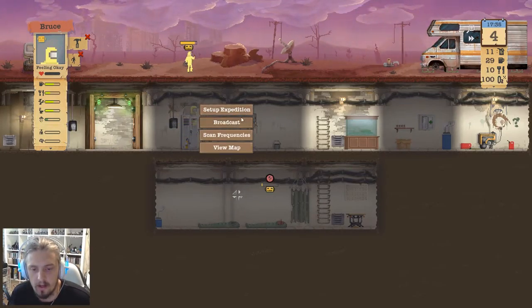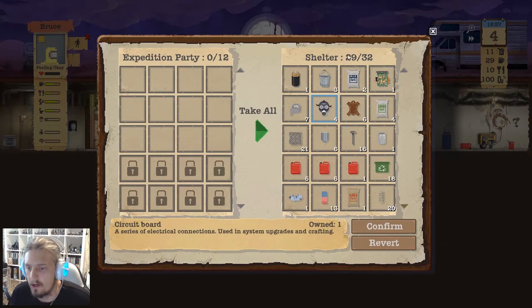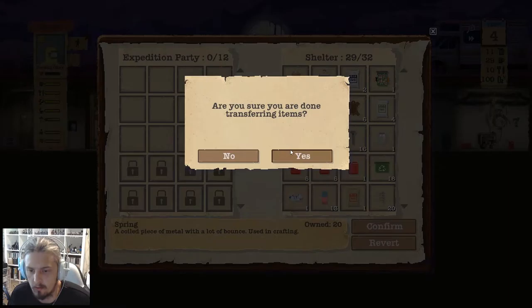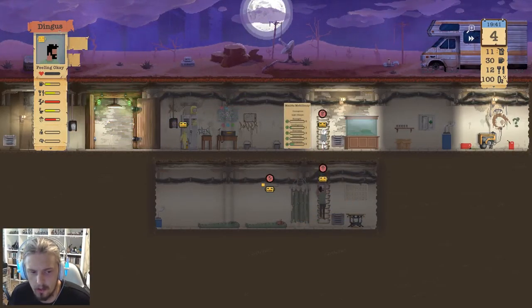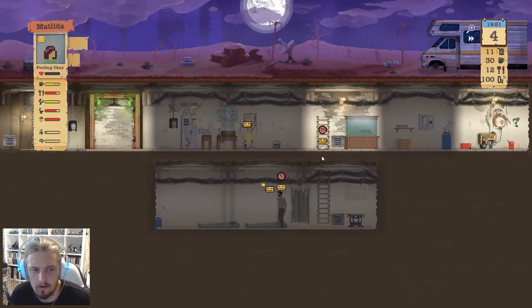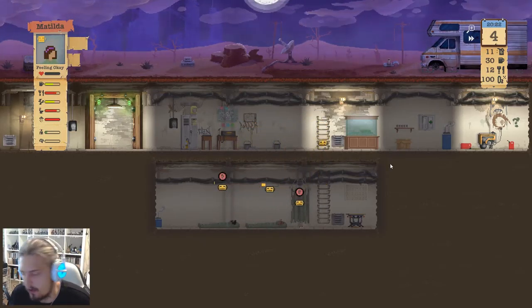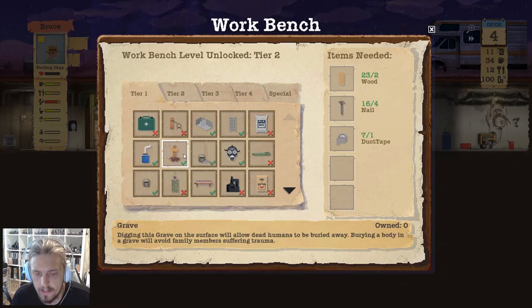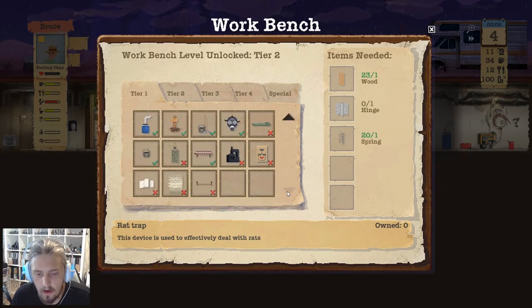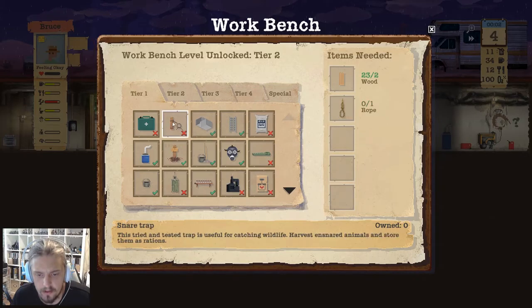Location searched — take all, confirm. Awesome. We're gonna need to make some more storage here as well. Matilda, you're gonna go to the toilet, then have a shower. You need to pee, poo, and eat — not sure what order you'll do it in. We can make another room to lay things out a bit better. I also want to start looking at some of this tier 2 stuff — I want to get some traps up. We need rope for those trip wires and snare traps.